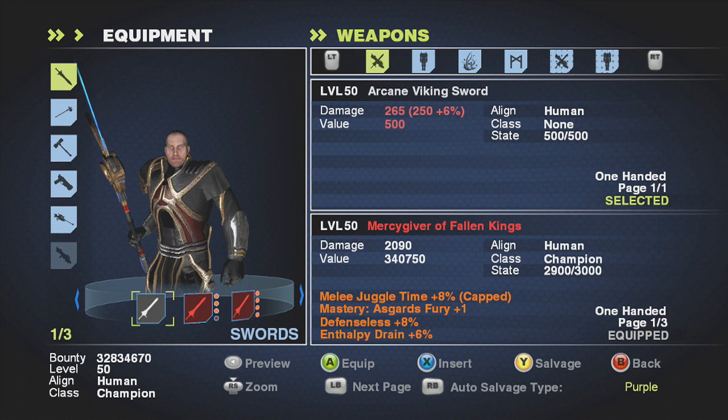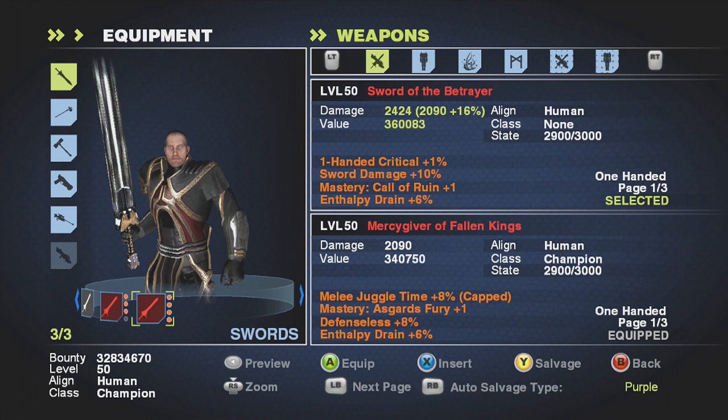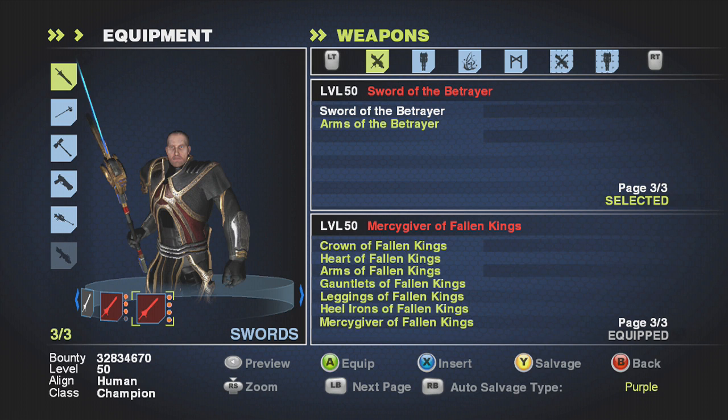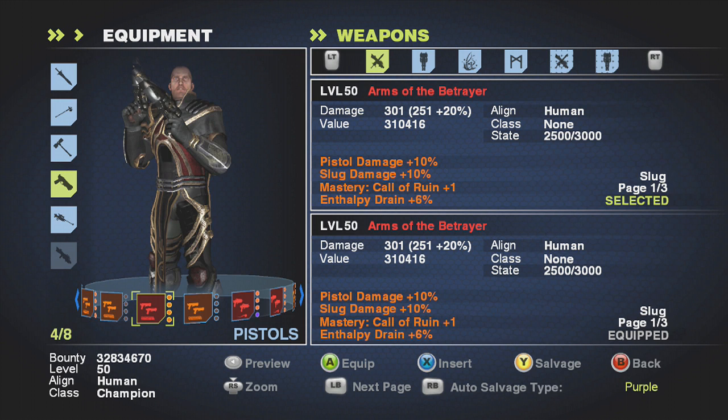Let's take a look at the gear. Several cool-looking red weapons. Hoda actually has a weapon set, and I forgot to mention this before — on the right side, where it says page 103, you can actually flip through and see some stuff. This is a two-piece weapon set that gives you plus one to your skill tree for human, so you have to be human to use it. It's a sword and pistols — this is the sword, and I already have the pistols on right here. Arms of the Betrayer — these are Hoda's actual pistols from the cutscene.